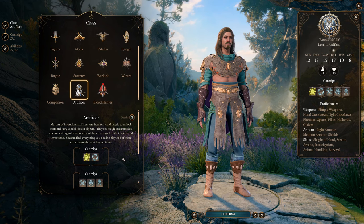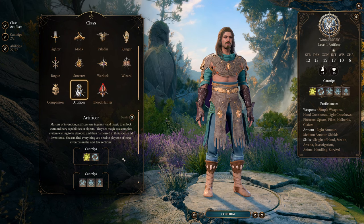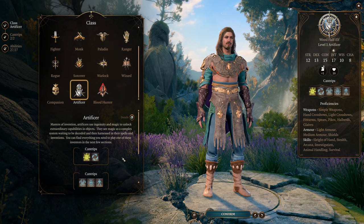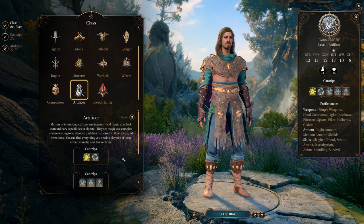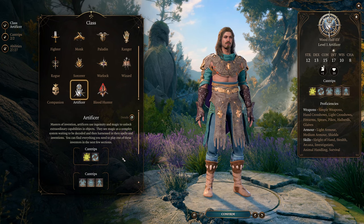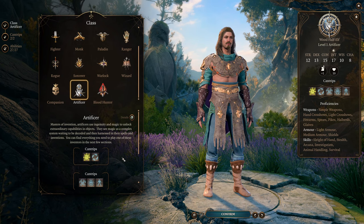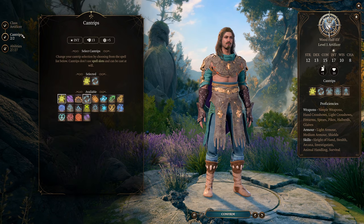Starting with Artificer is going to give us a few things. Firearms proficiency, proficiency with light armor, medium armor, and shields — although we're not going to be using any of those, as this build uses clothing. It's also going to give us Constitution saving throw proficiency, which is really nice because we do use concentration-based spells. I quite like the flavor of this character being pretty intelligent — a pirate who sails the high seas but also likes to tinker with his own guns. Mainly, we're here for firearms proficiency; the rest is a bonus.